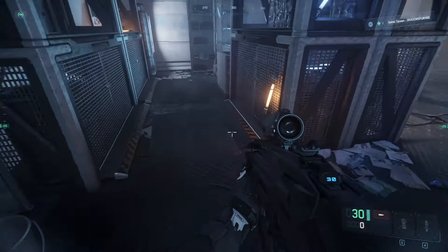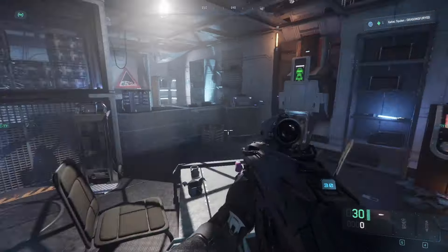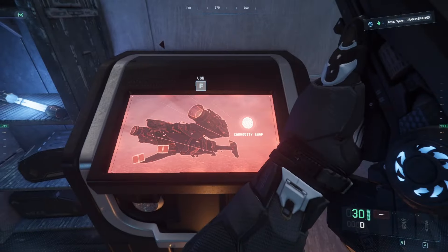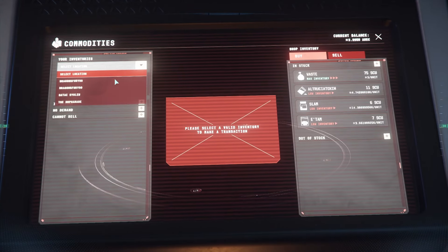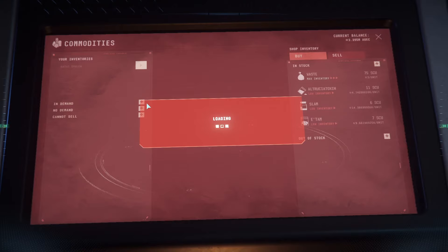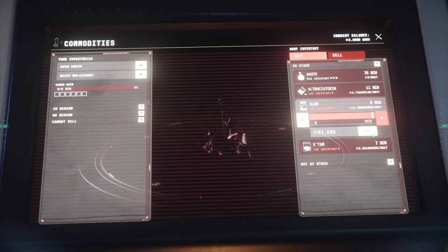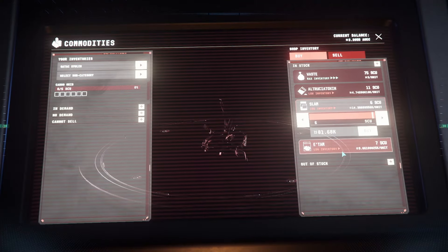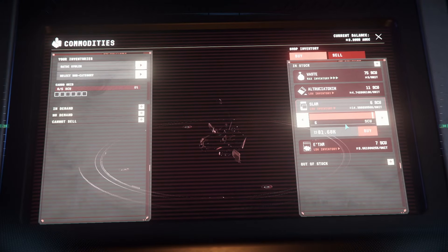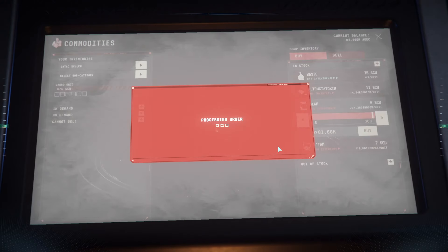You never know what you're going to find — you can grab these too if you want to make a little extra coin. Those are more drugs you can turn around and sell. Now let's see if we can buy any. We're going to select the Silant, it's got six SCU cargo space, and we're going to hit SLAM because that's our highest-value product. You can do it for as low as 4k or 8k, but as long as you have 15k you can easily start turning your money over.